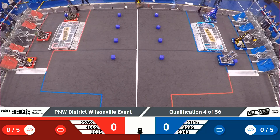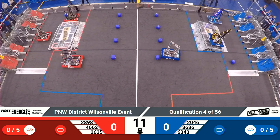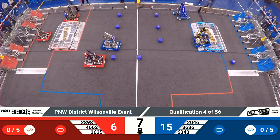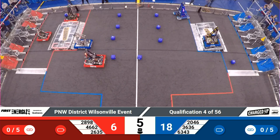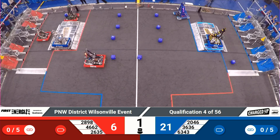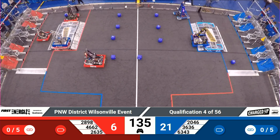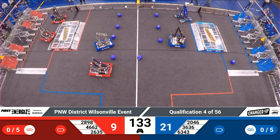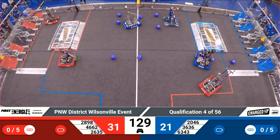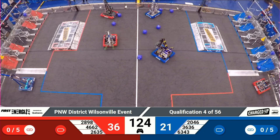One, go! All cubes in the center of the field. Generals come forward with a cube. Bare metal with a cone for the Blue Alliance. Center line violation by 63-43, signaled by our head referee. 26-35 in motion and 63-43 bounces on the other end of the field. Early score, 21-31, advantage to the Red Alliance. Red Alliance robots in action now.